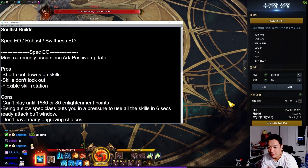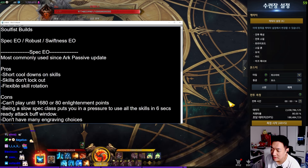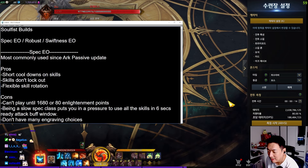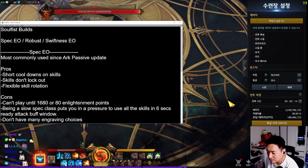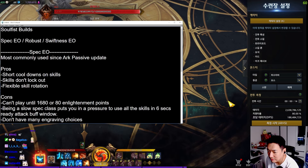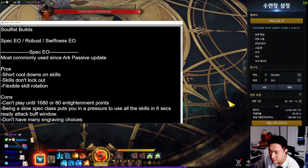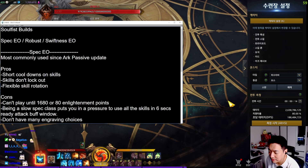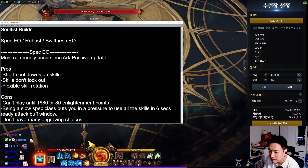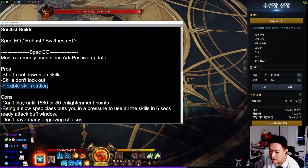The pros of playing spec EO is you get short cooldowns on skills. Every time you enter a new hype, you get 10-second cooldowns on your skills, plus your hype gives you cooldowns on your skills as well. So your skill cooldowns are very, very short. Also, because you're playing Energy Overflow, your skills don't lock out even if the yellow bar drops below zero, and you're pretty flexible when you're doing your skill rotations.